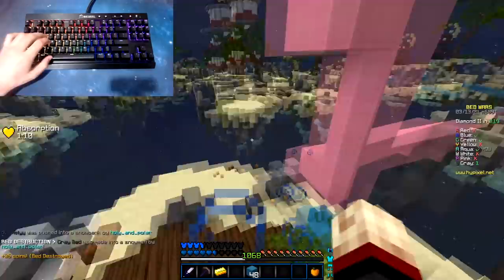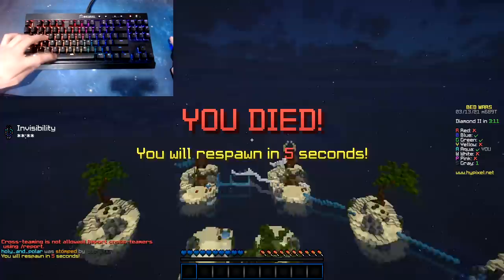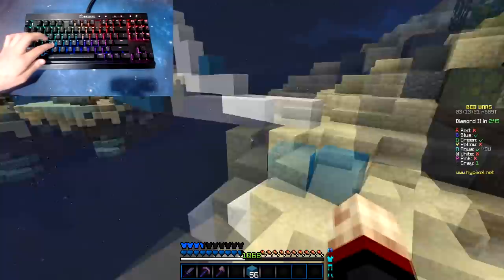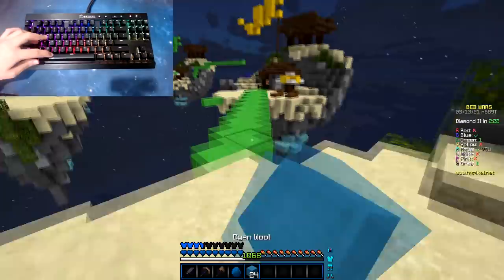I do sometimes press spacebar with my index finger — it's not something I can't control anymore. But basically the reason why I started to learn how to press spacebar with my thumb as well is because I wanted to become a competitive Minecraft player. In the past I started to become really competitive at Bedwars, and I wanted to become good at PvP so I could keep up with the other competitive players. So I better head back. Basically, if you press spacebar with your index finger, you have a lot of limitations.